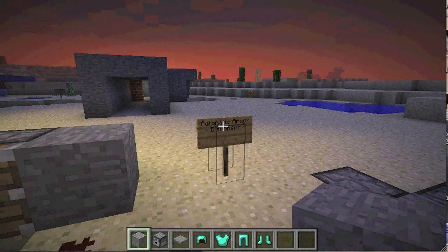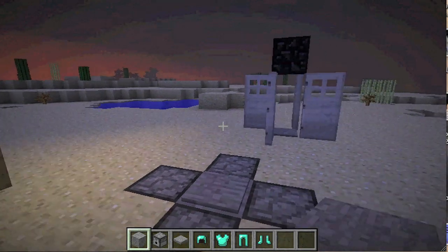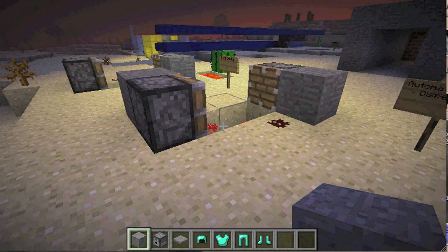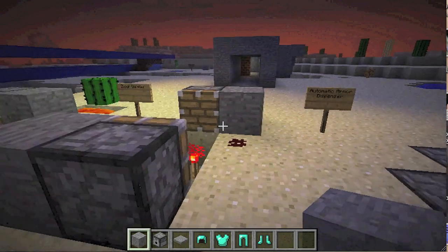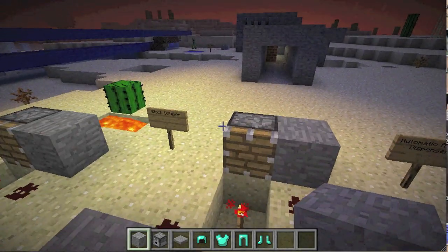Hello everybody, what's going on? Jerome here, and today I have for you guys another Minecraft tutorial. This one is the Automatic Armor Dispenser. Now the past two things I've done have been griefing traps, or just really weird kind of things that are kind of situational that you might not need unless you're really trying to do something very specific.